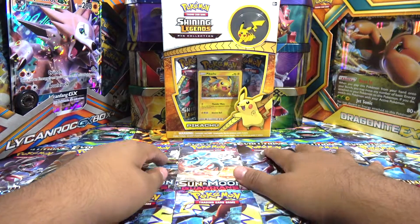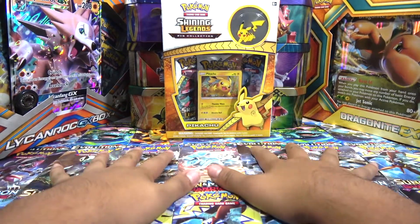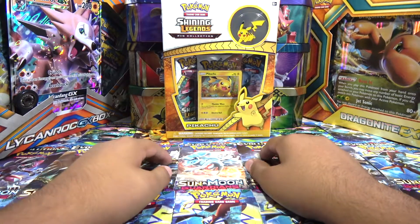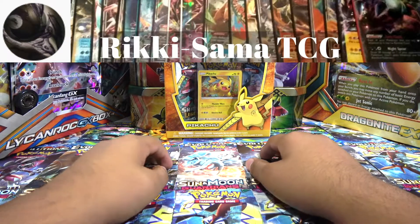What is up you guys, it's Pokemon Opening here. Today we're going to be doing another one of these openings of the Shiny Legends Pins Collection, and today we're actually doing a pack battle against Ricky Salma TCG.